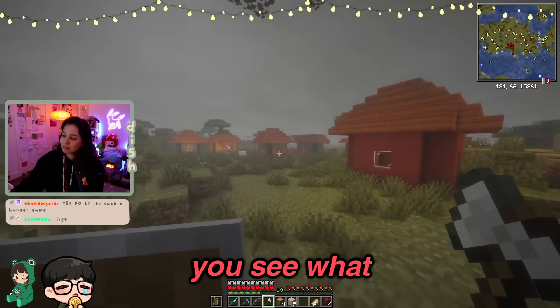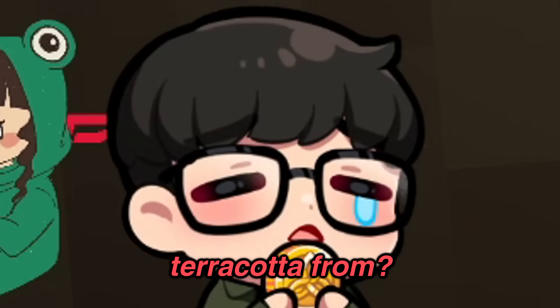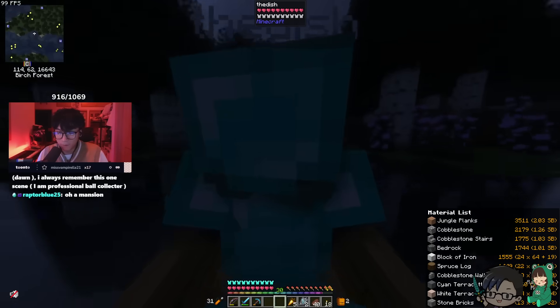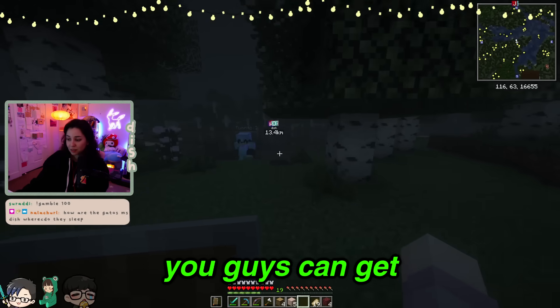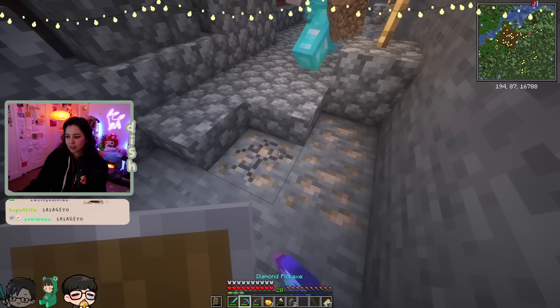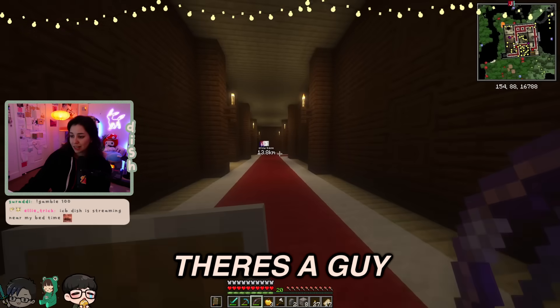This is a good sign — look, you see what these houses are made of? Terracotta. You know what you find terracotta from? Mesa! My map is looking crazy — 16,000. Whoa! We found a mansion! We found a mansion! What does that mean? You guys can get totems here. How capable are you in combat right now? Pretty capable. Okay, we're gonna ball. Time — if you see a dude with an axe come out, you let me know.